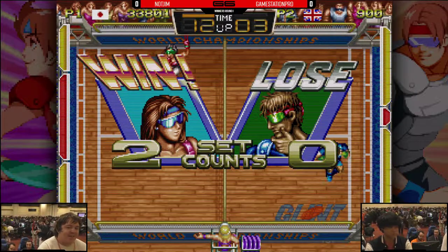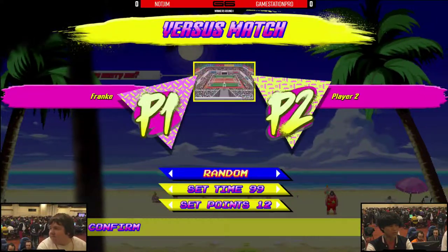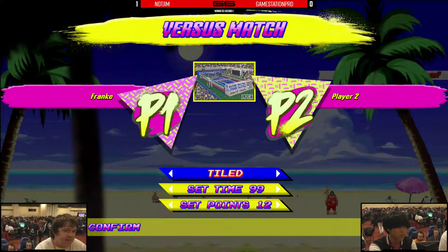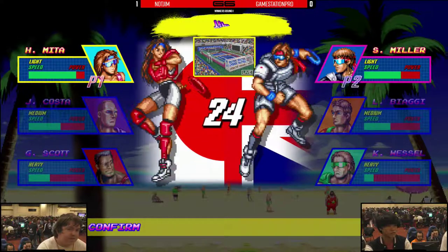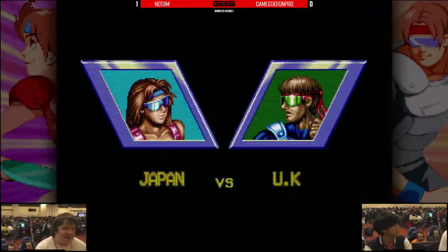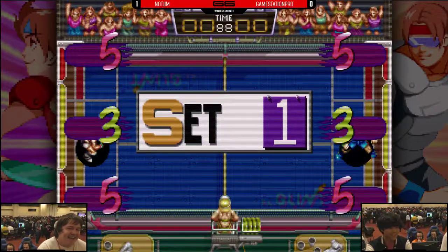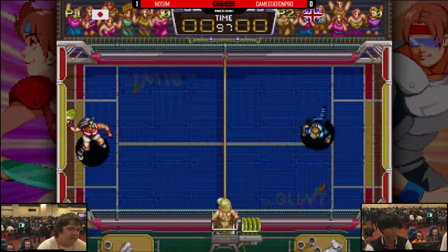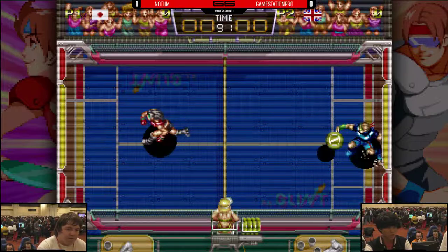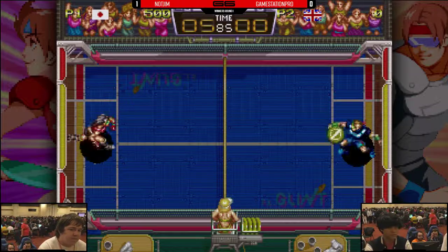Not Jim wins the second set, he's now up one to zero. Game Station Pro needs to rally back. We're going somewhere — probably not the stadium. Because of how the stage is tiled, this is a very good choice for Game Station Pro — this is Miller country. The five-point zones are at the top and bottom right, the corners lend themselves well to super lobs and Miller's super. This is the most narrow stage in the game, ever so slightly more narrow than beach.